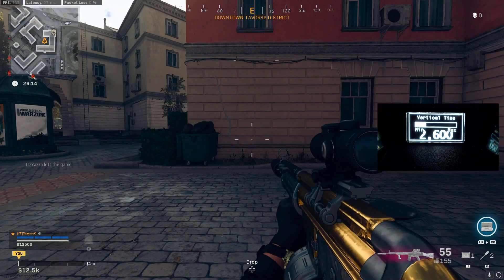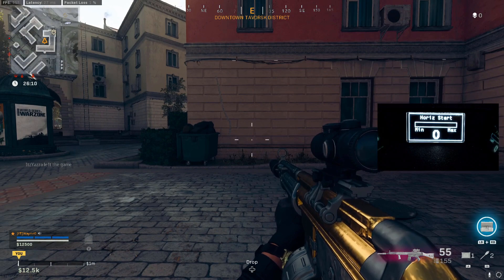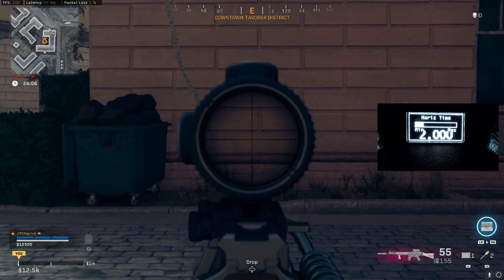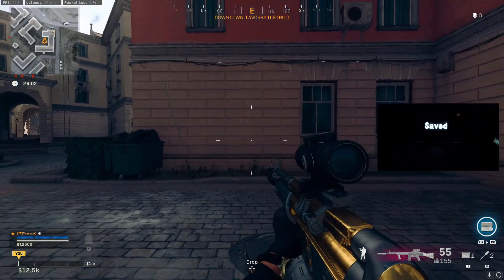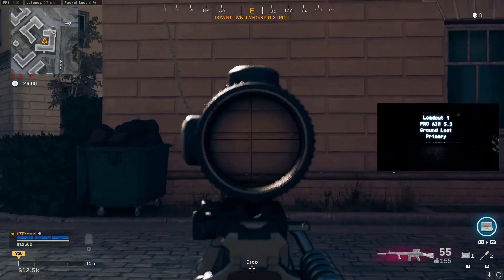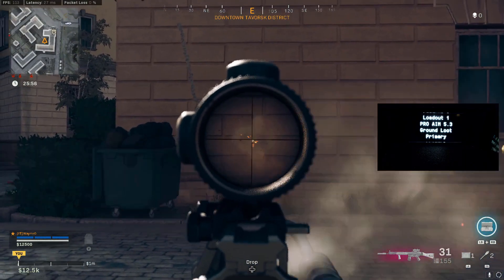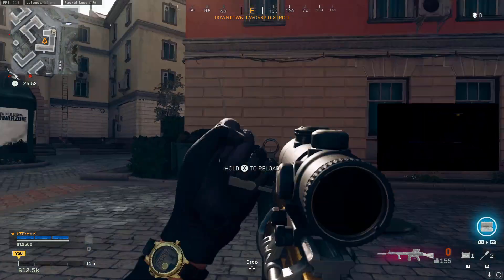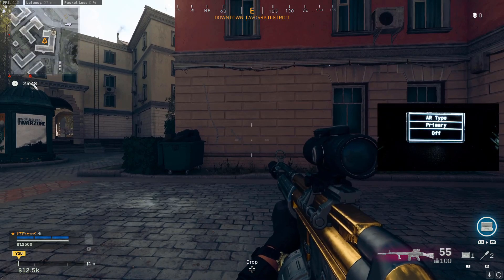2,600 for the vertical time. Now it goes up and mainly to the left. I'm going to go 5 and 2,600 as well. Back out to the saves and let's give that a test. It was sitting there pretty nice, but then it started to go up towards the end of the clip and also to the left.